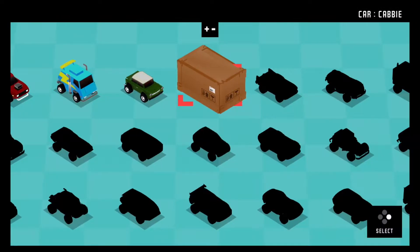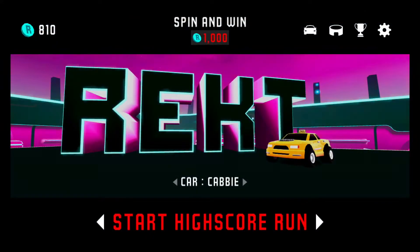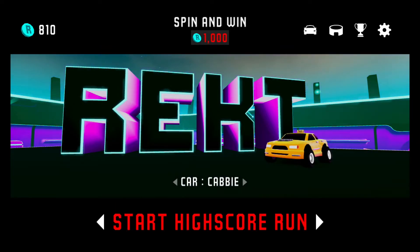I want a new car, let's check it out — it's like a little taxi cab, that's pretty cool. Okay, that does it for this episode of Rekt High Octane Stunts. If you like this video, please leave a like. Make sure you subscribe so you don't miss the next video. And until next time, thank you for visiting the NerdOut Shelter — where it's the safe place to NerdOut!